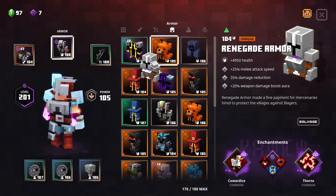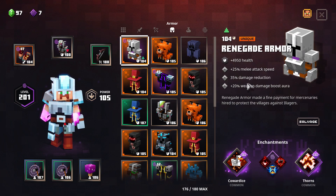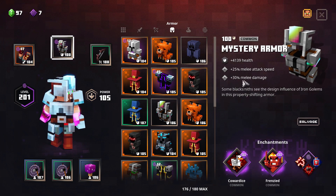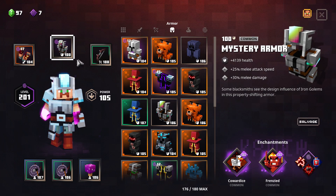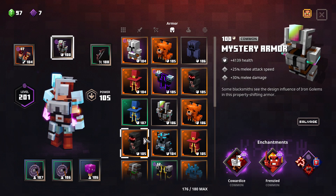I'm just gonna bring it to the top for this comparison — the same here. But it says plus 20 weapon damage boost, only plus 20. This one is 10% more. It's also a good roll by the way because it's cowardice. So this one is even better than the renegade armor.